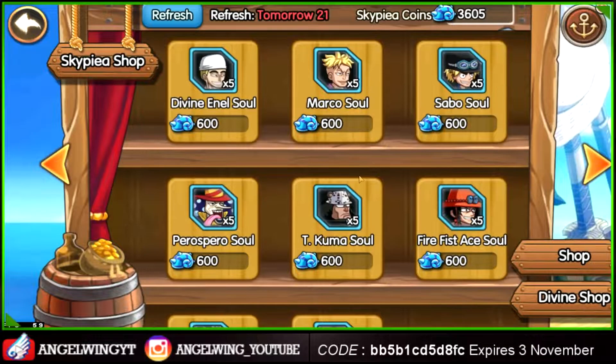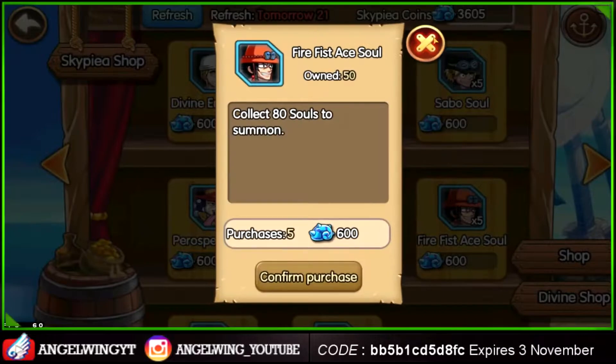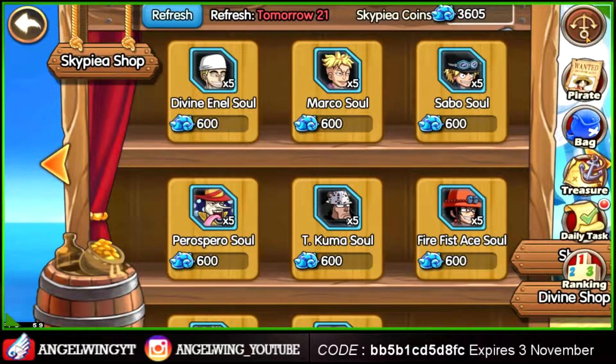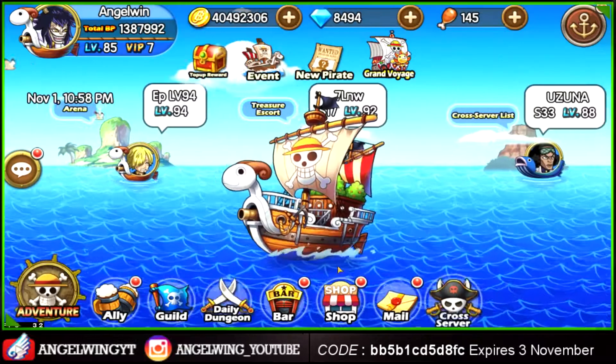The next event they're adding is giving Kuma souls for Halloween, so be sure not to lose any of those.